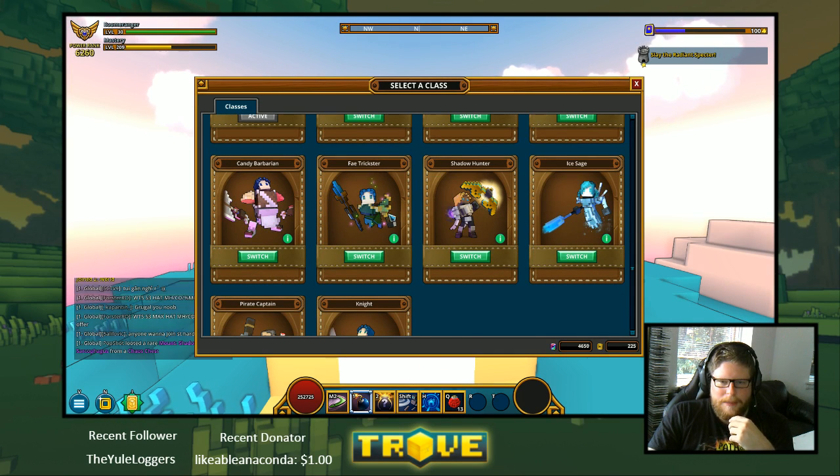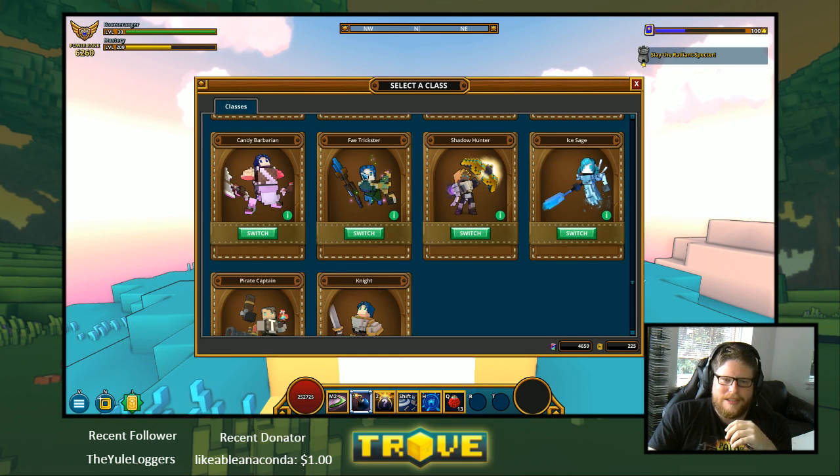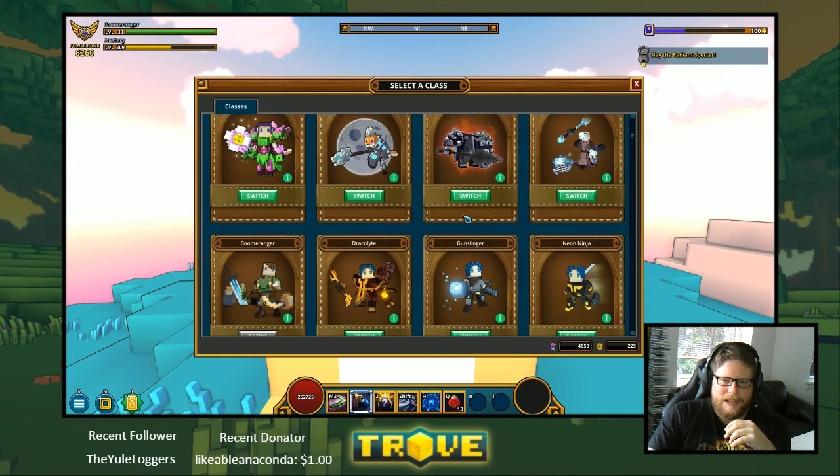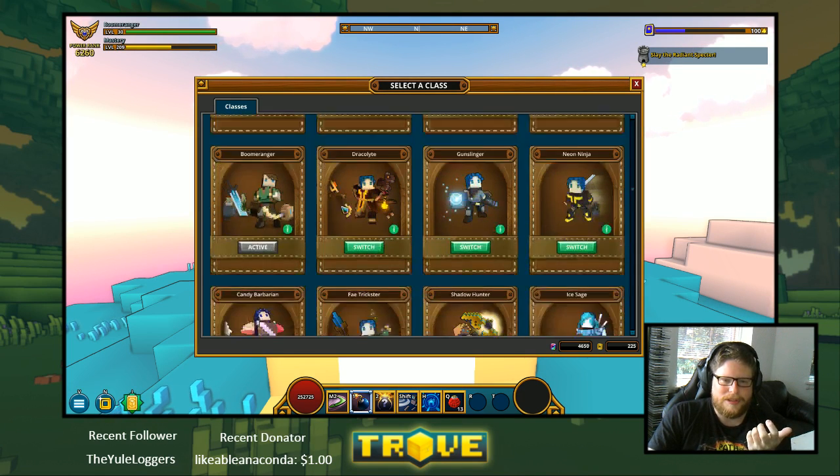Fey Trickster — no. The Ice Sage is very nice when you get the class gem but not as a first character. The Pirate Captain is a no, and the Knight is a no — not in that they're terrible, but those classes I said no to should be something you do after you've leveled up, gemmed up, and perfected the other characters first.